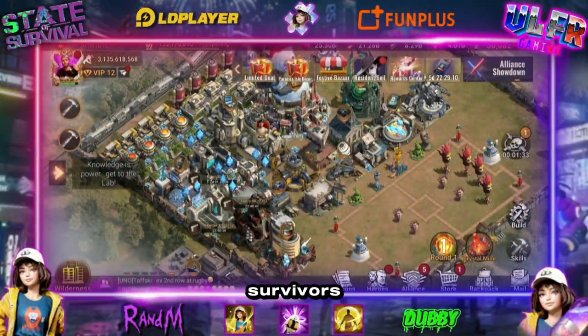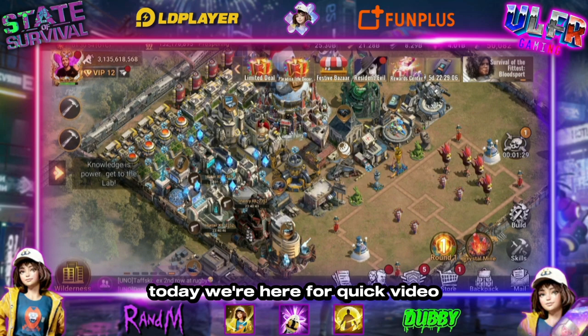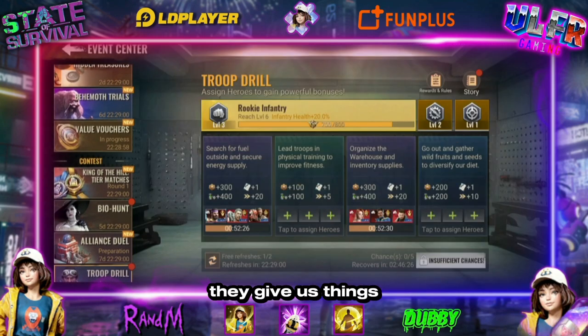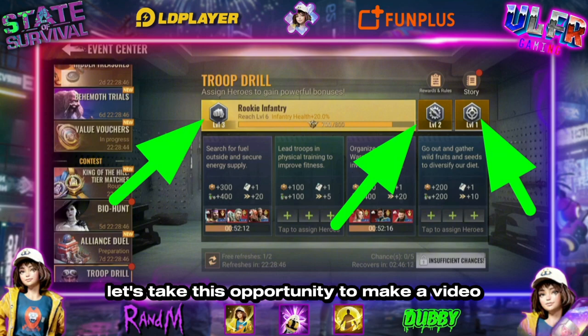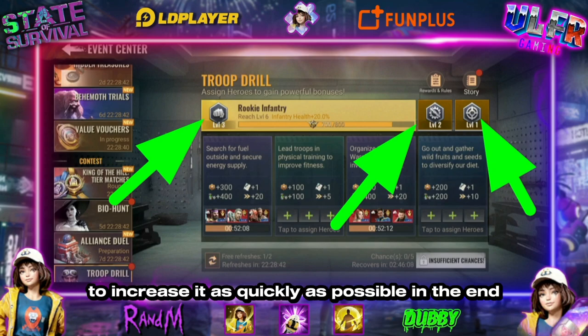Hey survivors, welcome to VLFR Gaming. Today we're here for a quick video. Unfortunately it's back — like many things in MiGo, they give us things, we spend time increasing stats, and then it gets canceled. I had made a video about Troop Drill in the last MiGo season, it's back, so I thought let's take this opportunity to make a video and see how it works and which path to take to increase it as quickly as possible.